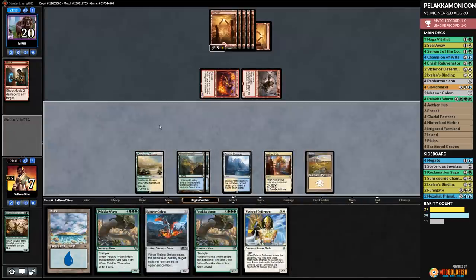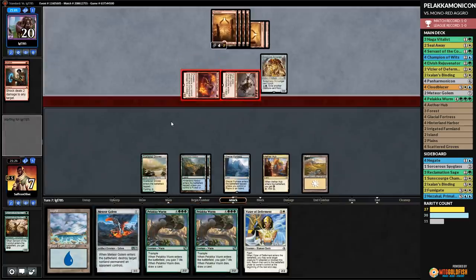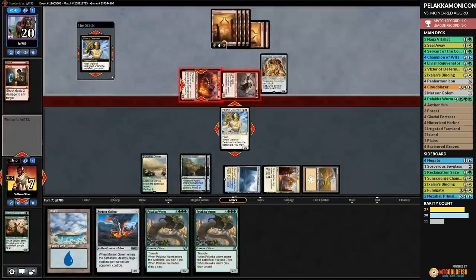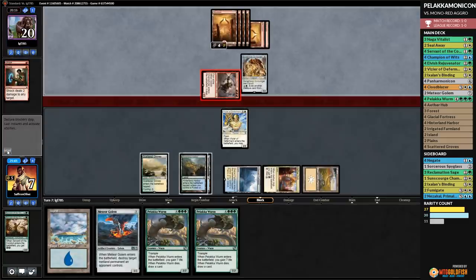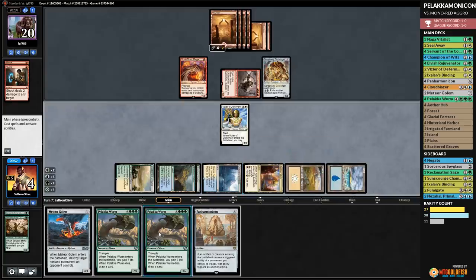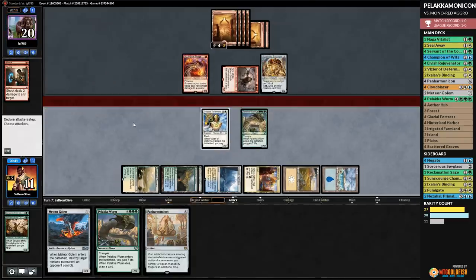Groves — Inventor's Apprentice gets in. Come on, deck! We play Scattered Groves — five mana up. We wait one more turn, pass. Worried that if we tap out to kill something our opponent will just play land plus Rekindling Phoenix. Opponent goes attacking — down to 11. Chandra! We have Ixalan's Binding. Rekindling Phoenix hits us — down to nine. Opponent passes. Ixalan's Binding takes out Chandra. We play Scattered Grove. We might just survive — it's going to depend on what's in our opponent's hand. Something like Glorybringer would probably just end us.